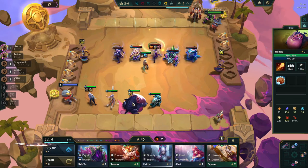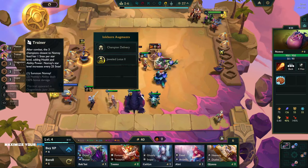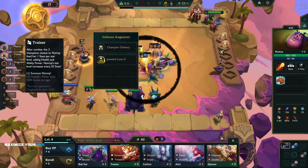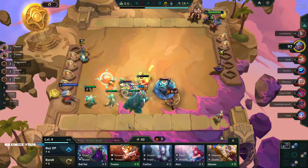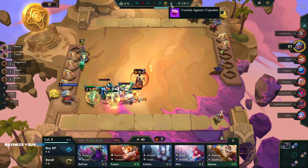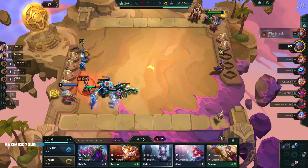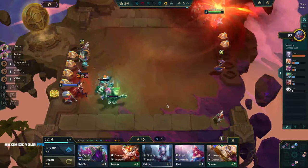I'll trade this out for a sage if I can get it, but I'd like to keep two-stars close to Nomzy as possible. Combat against cupcakes - come on Caitlyn, kill somebody. Not good enough, okay that's fine.